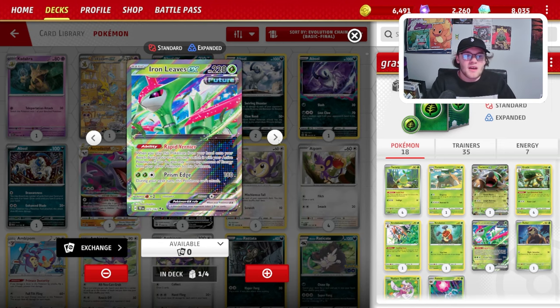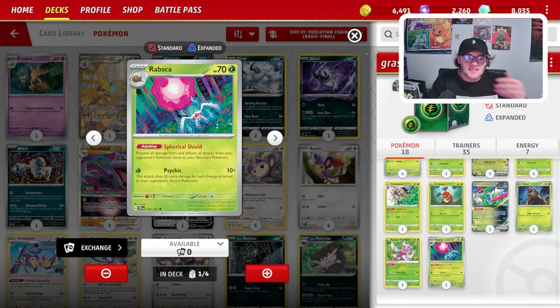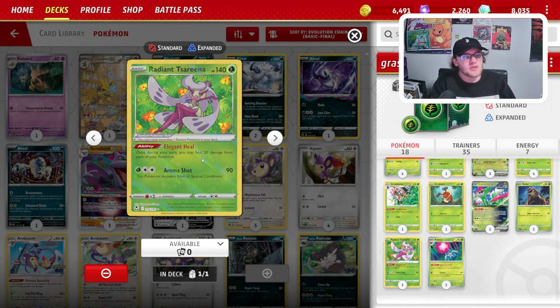We do have a 1-of Iron Leaves. Let's say we've got 3 energy on a Torterra — we bench our Iron Leaves and go into Iron Leaves to swing whatever is in the active spot. Let's say we need a hit for 230: we can attach a Max Belt and just swing it. We do have a 1-1 Rellor and Rabsca line, which is great at protecting our bench. It is a Grass-type Pokemon, so Grottle can search it. And lastly, we do have Radiant Serena, which is just healing our Torterra or our other Pokemon.